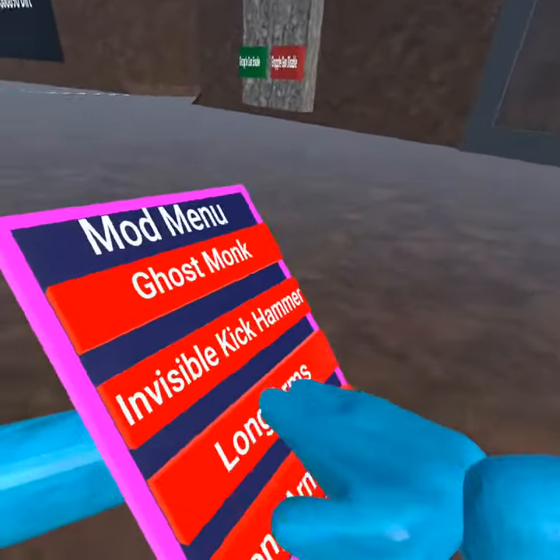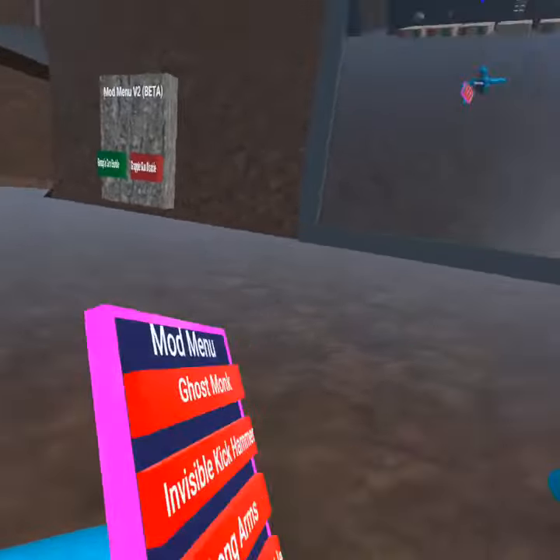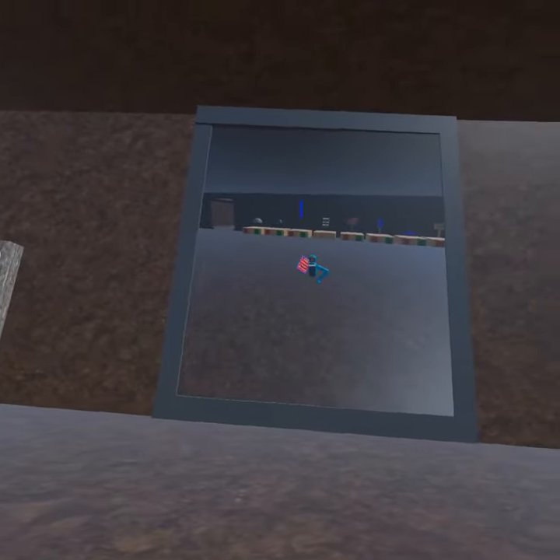The only thing that doesn't work is the long arms — they're kind of messed up. Now this is an invisible kick hammer. Anything invisible kick hammers, they disconnect. I will show you all that at the end of the video.